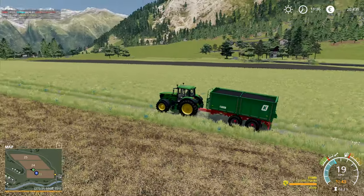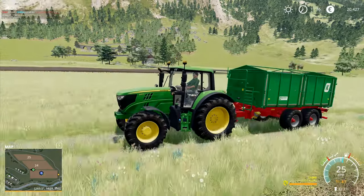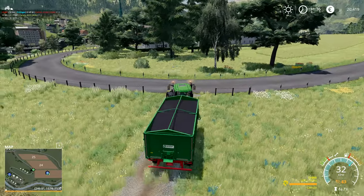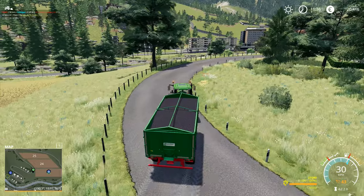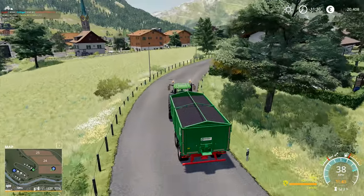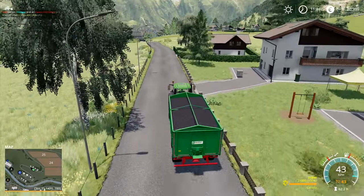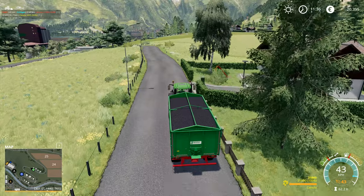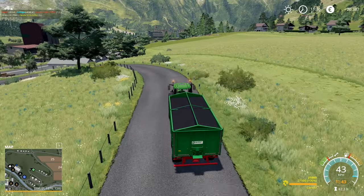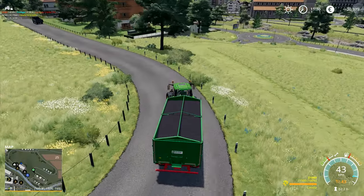This tractor's struggling to pull it up this hill and it doesn't have any front weight. It's a 6145M. I don't know what the horsepower of this tractor is — does anybody know without me having to look it up in the shop? He's only got a 43k top speed. I suppose that's comparable to several of the others. It's just that you look at the Fent and the Fent's got a massively high top speed, which I really like. And so when I look at the others and see the slower top speeds, I just end up being disappointed.